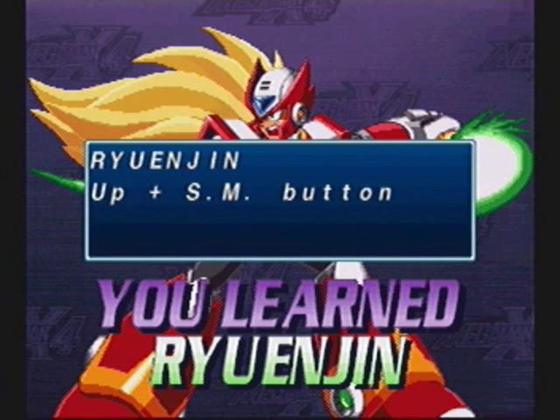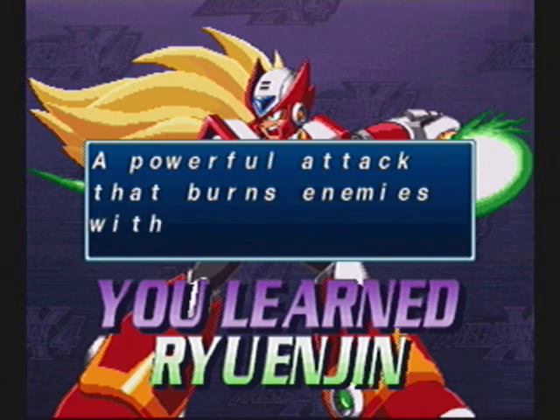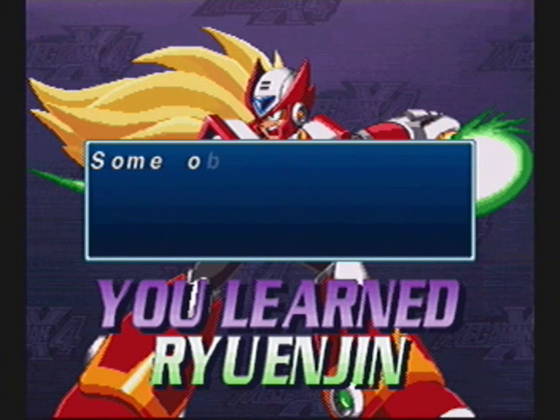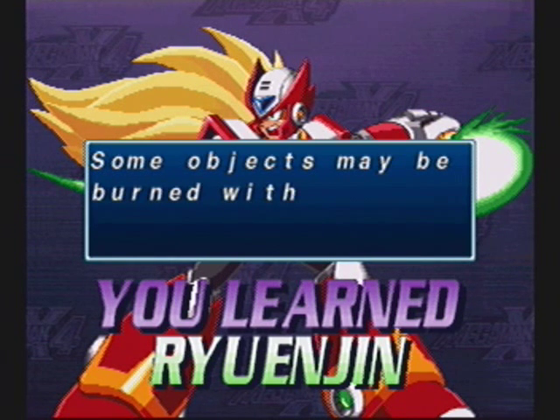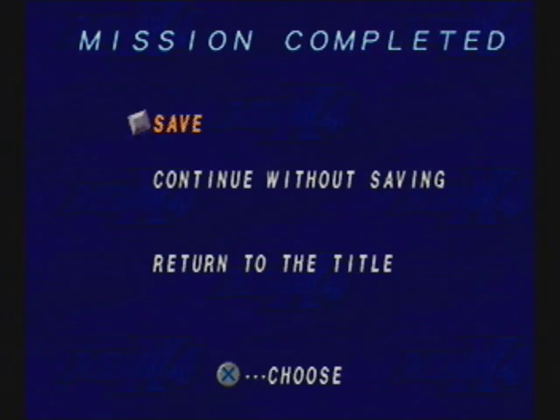Anyway, the skill I just learned is Ryuujin. You just press up and the special move button and you'll be doing an upward Shoryuken — pretty much what Magma Dragoon was doing, except you're using a fire saber. This is great for getting all the items in the Web Spider stage, and it's also great for the next Maverick we're going to be taking on, which is Frost Walrus. This is RVMan985 — I'll see you guys in part 3, and Zero has a lot of ground to cover. See you guys next time!